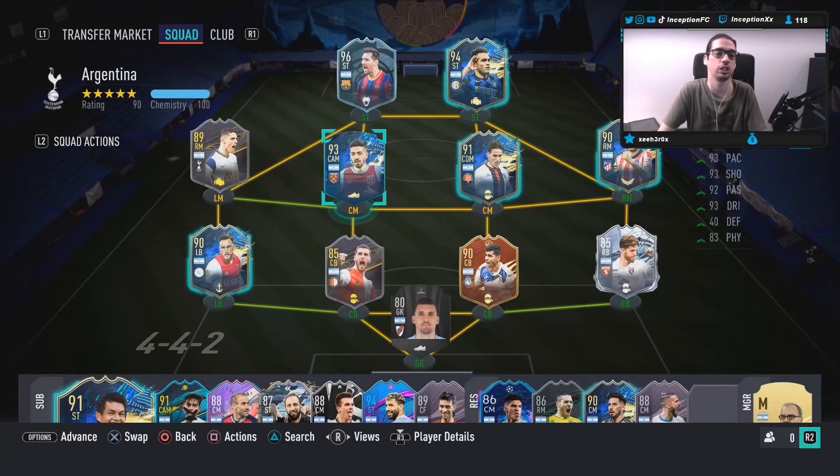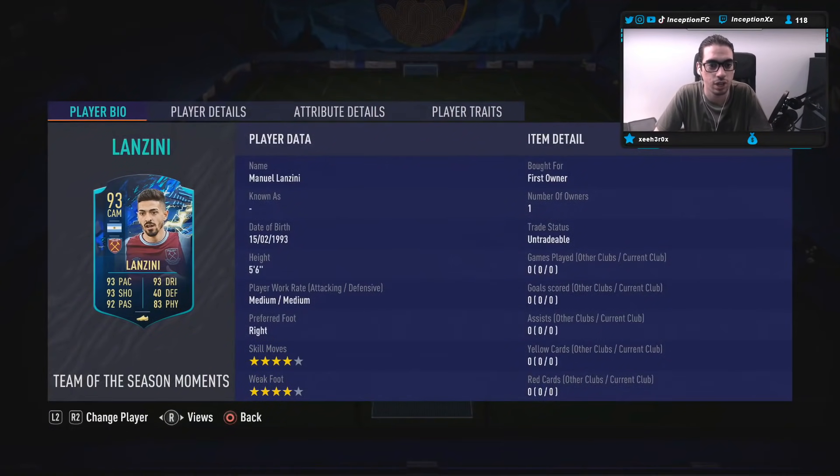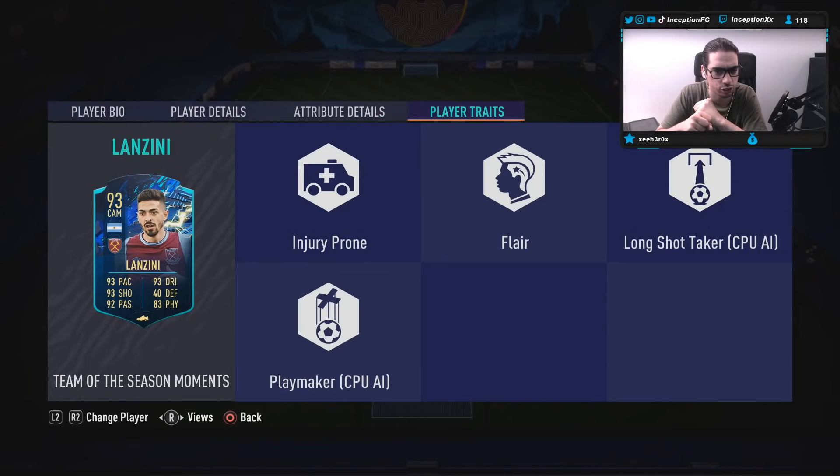We are taking a look at a card that is 5'6", medium/medium work rates, right-footed, 4-star skills with a 4-star weak foot. So he already meets all the bare minimum requirements to be usable in the game. Player traits in-game: he has the injury-prone trait and the flare trait.